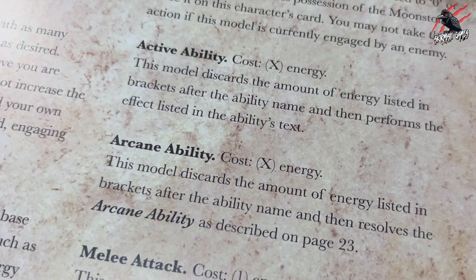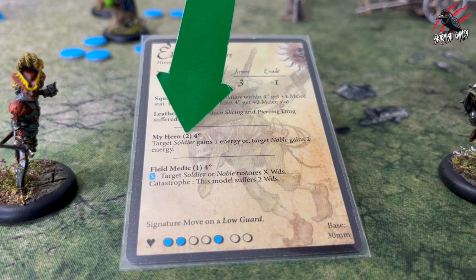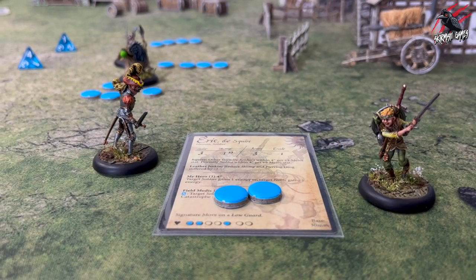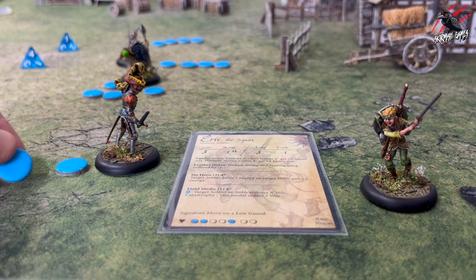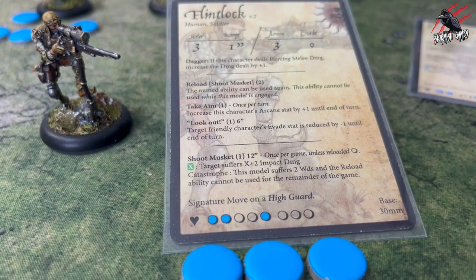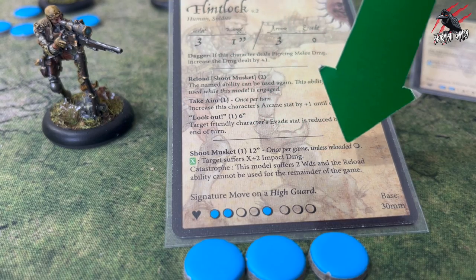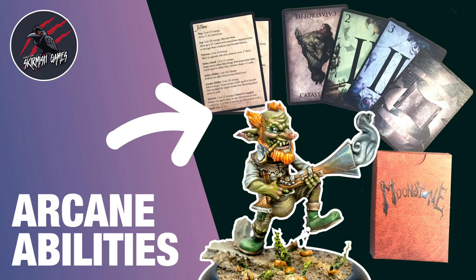For an active ability the model discards the amount of energy listed in brackets after the ability name and then performs the effect listed in the ability's text — I'll be covering this in more detail in a further video. The arcane ability also costs energy listed in brackets; the model discards that energy and then resolves the arcane ability. I'll also be covering arcane abilities in another video with lots of examples.